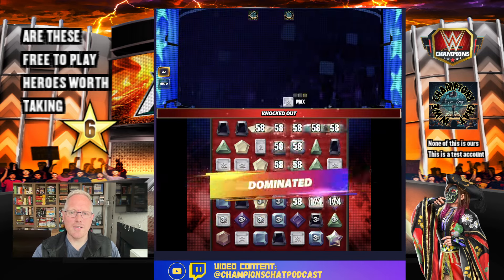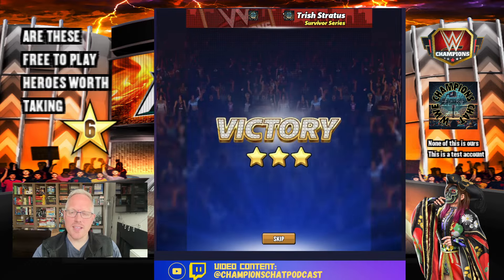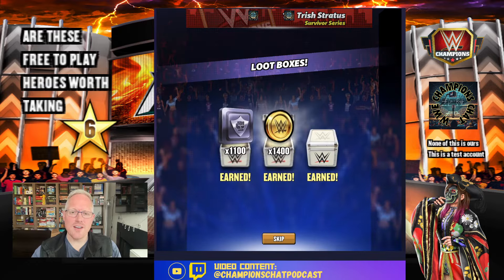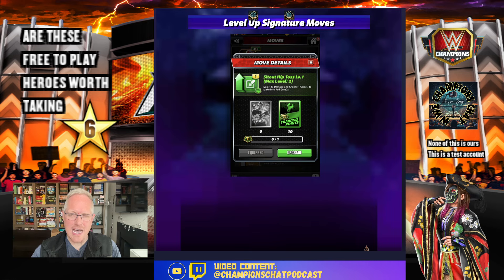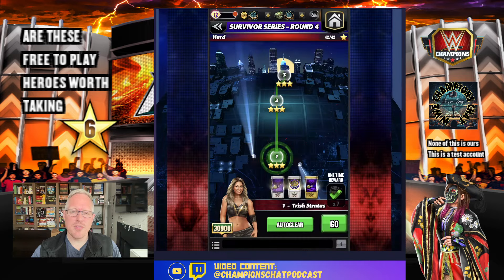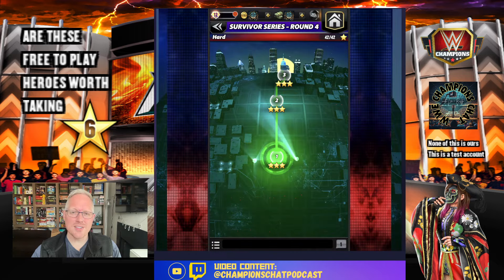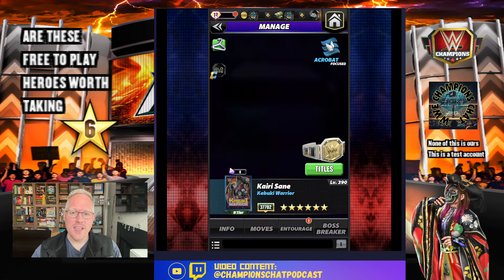That was 14 million, reduced down to 12. As with our other free-to-play characters tested so far, that does not hit hard enough. At six-star gold, health pools are 60 to 75 million, so you really want to be hitting at least 30 million as a six-star gold — and that definitely was not that.